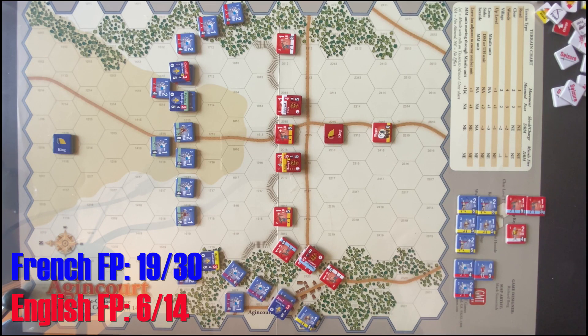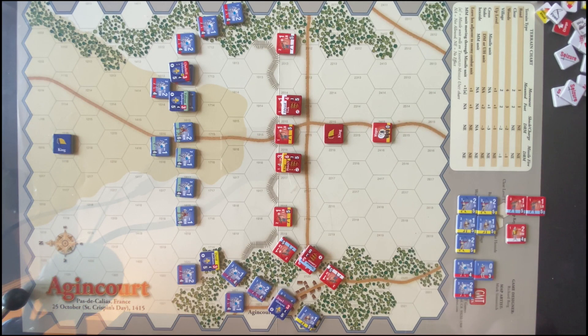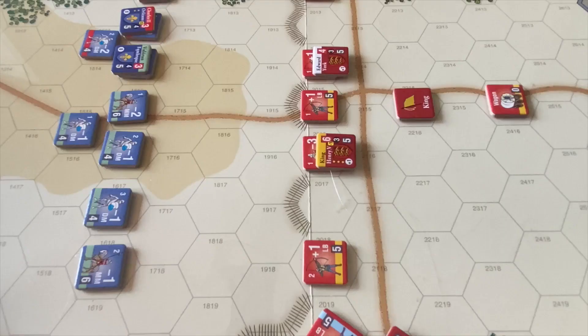The English have had 6 casualty points already, and their threshold is 14. They don't have to roll a die to add to that total, so the French are going to have to take some damage. This unit here is worth 4 points, and if by chance they were able to get Henry, that would finish the battle as well. So this could go either way. Let's jump in and get started with the French activation.